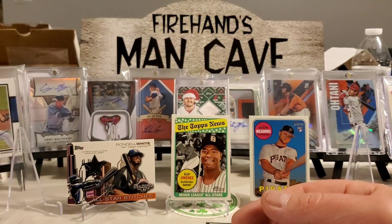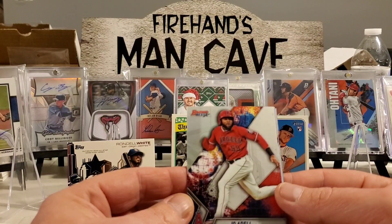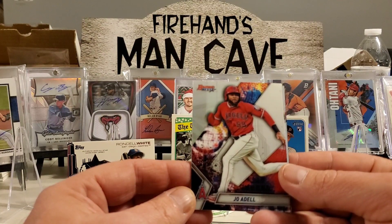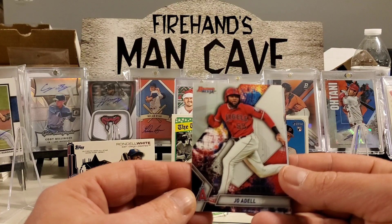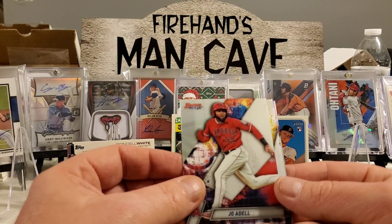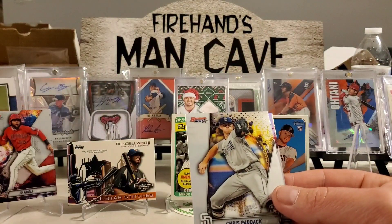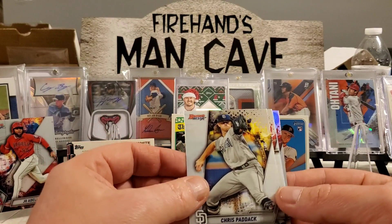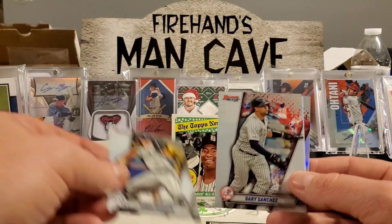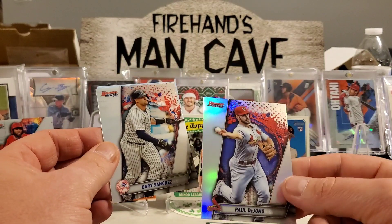Next up, 2019 Bowman's Best. We're looking for Tatis, Guerrero Jr., Alonso, Eloy, Keston Hira, Riley, Kopec, Senzel, Kaboom, Wander Franco, Robert, Odell, Rutschman, Bichette, and autos of those guys. Right here we got Odell — that's nice. We got a Chris Paddock rookie, a Gary Sanchez, and we got a redemption! We got a hit.